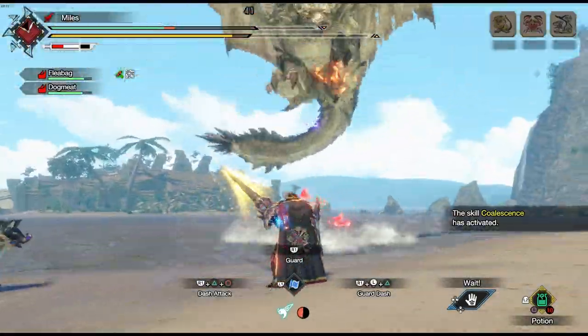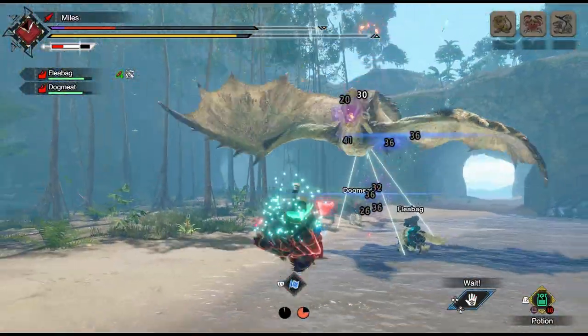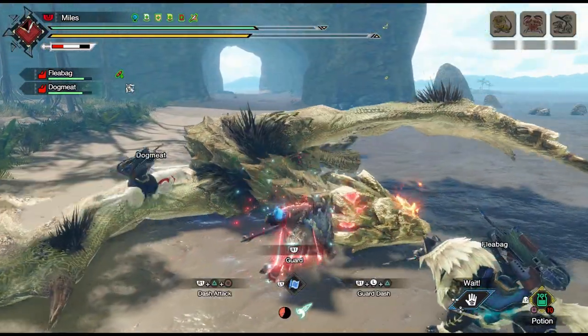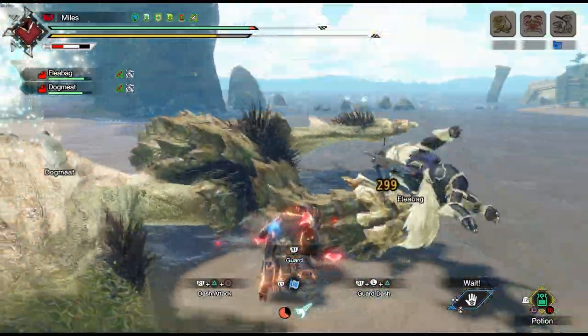However, there is an argument that you shouldn't bring any Guard and instead use Anchor Rage to overcome heavy knockback attacks — doing so will help you adapt quicker later on. But it's really up to you, it doesn't matter too much.